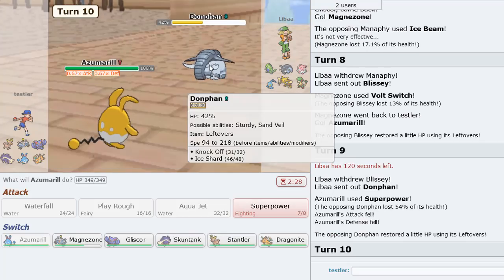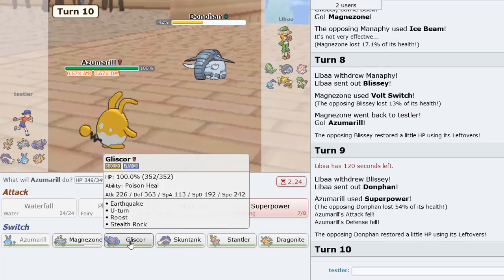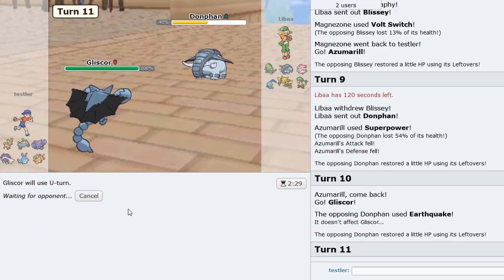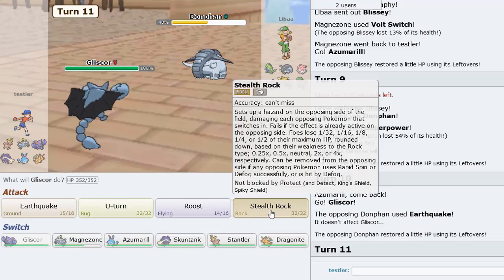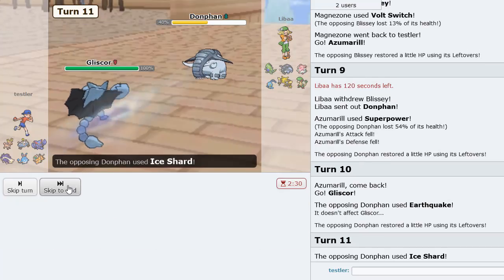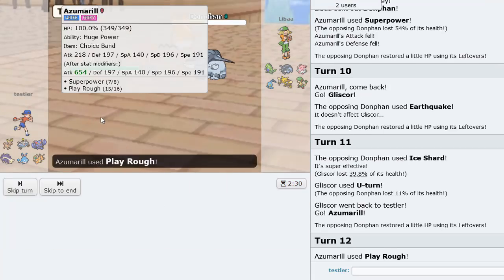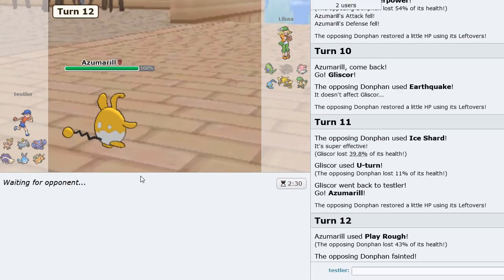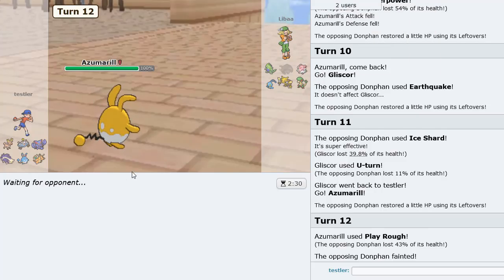Donphan takes 54 — alright I guess. Going to U-Turn out here. This is probably Rapid Spin as the last move I think. U-Turn out into Azumarill again — just Play Rough here is the play. We knock this out, Donphan is gone. Excellent — so we get to spam Volt Switch now. Breloom is in — I'm going to go Stantler.